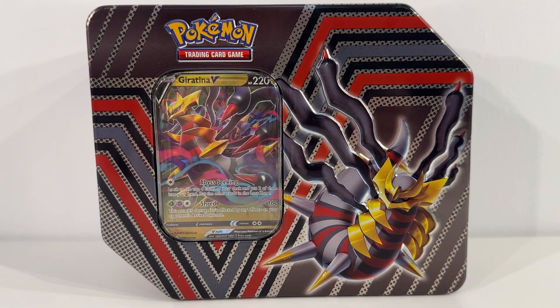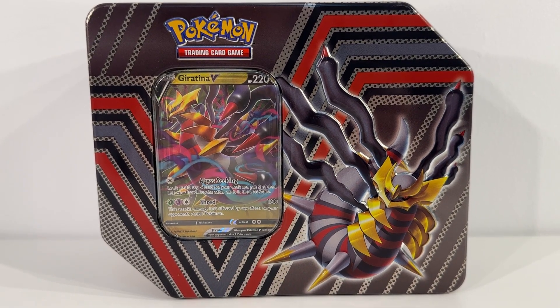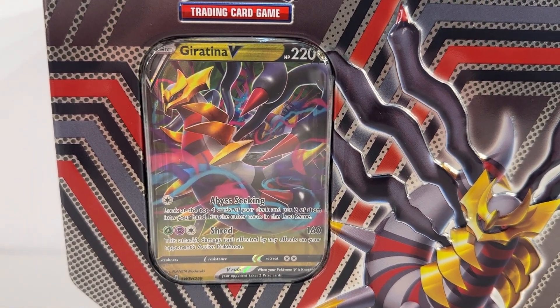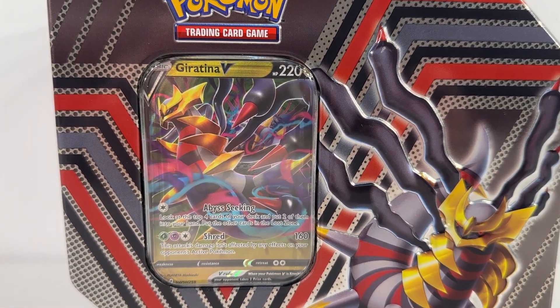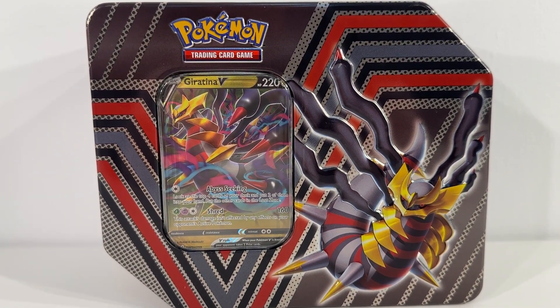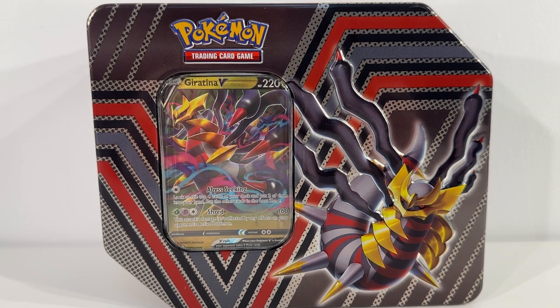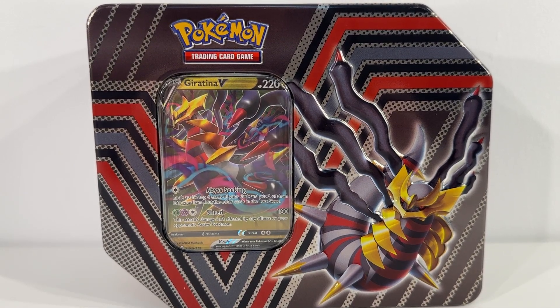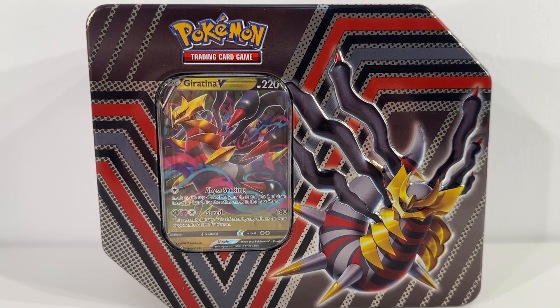Very eye-catching lid for the tin and I think the Giratina V card should be an excellent one as well. In addition to that V card, the tin comes with five booster packs, so should be some good stuff in here. Let's take a look inside and see what we get.